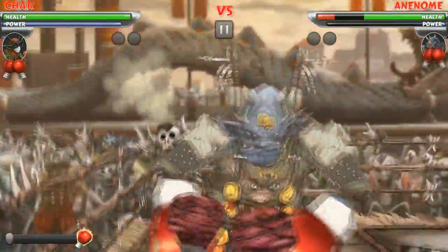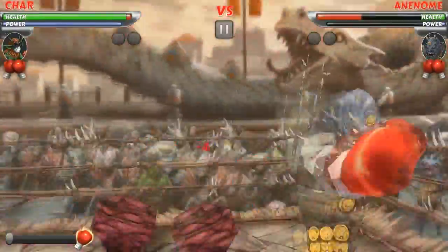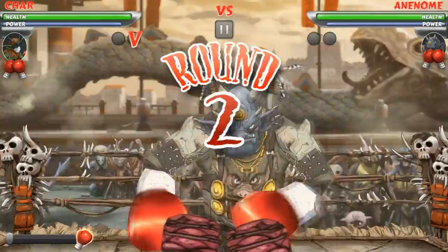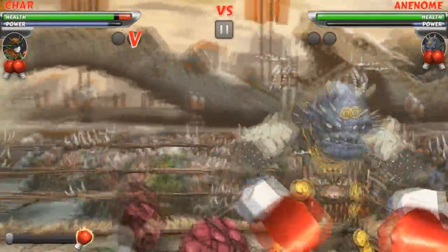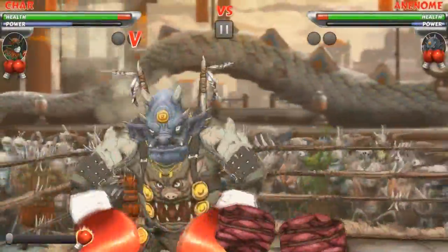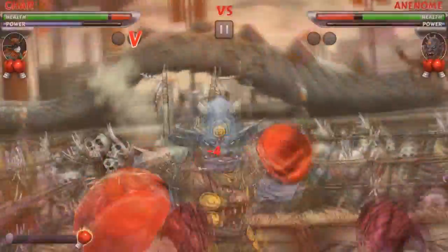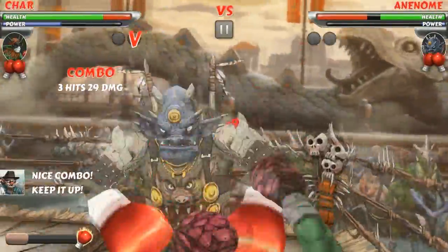One thing I noticed in the exhibitions is that your right-handed jabs are stronger than your left-handed jabs. The right hand was originally doing one damage more than my left-handed jabs, and now that I've upgraded my stats, my right-handed jabs are doing two damage more than my left-handed jabs. I'm not sure if that gap will keep increasing or if eventually they'll even out, but right now right-handed attacks are noticeably stronger.